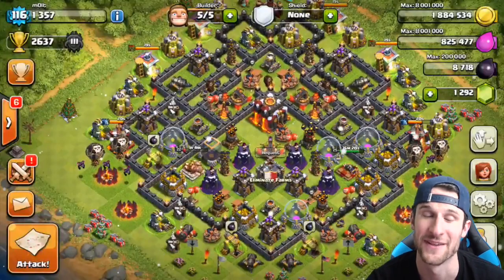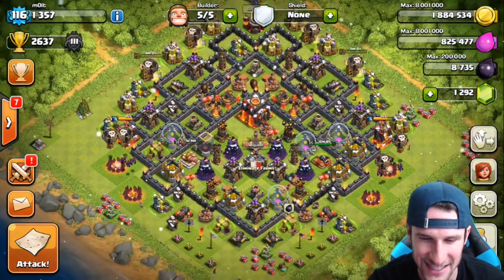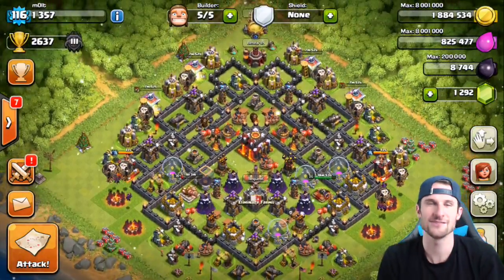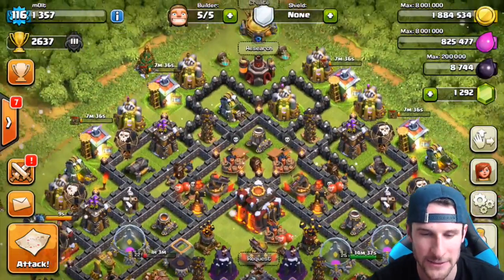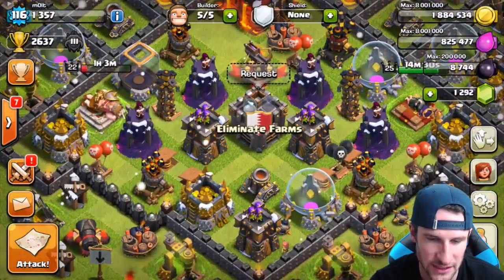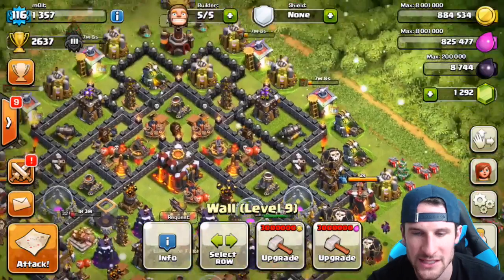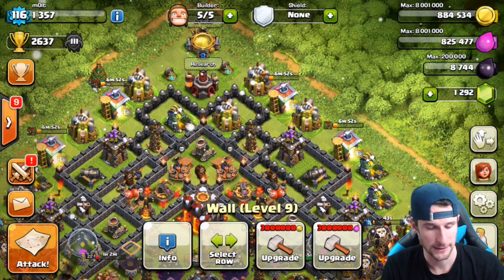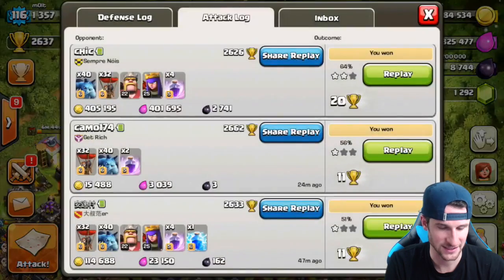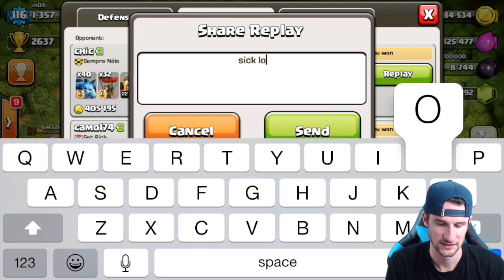Look at that — 800,000 resources and 2,700 dark elixir and 20 trophies! Moment of silence for that guy for losing that much loot. That was ridiculous — I don't even know what to upgrade first. I'm going to go upgrade a wall so I don't lose that gold. We really needed that dark elixir too, to pay for all the minions we've been using. That was an epic raid — I'm actually going to go ahead and share that replay.